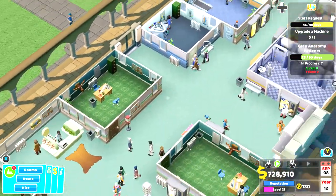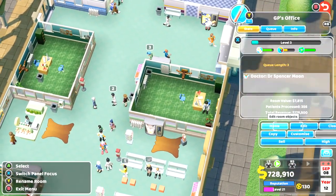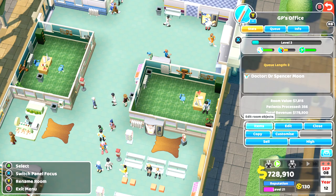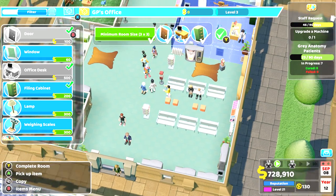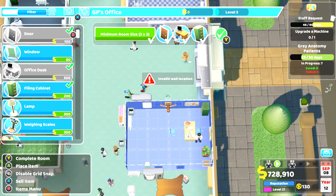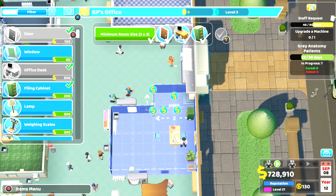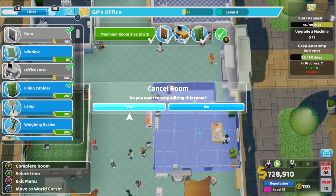Don't be afraid to move rooms around as you get more money and unlock stuff. You can select a room, go to Edit, pick it up and move it. You can also expand rooms quite easily — add on space to make them bigger. The reason you want to do that is to keep the prestige of your rooms high.